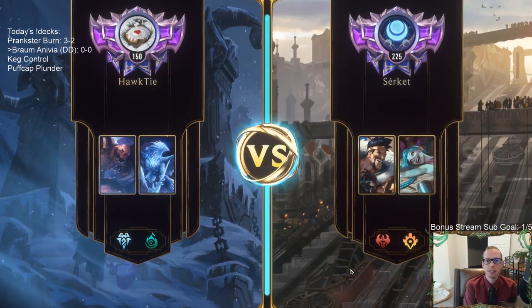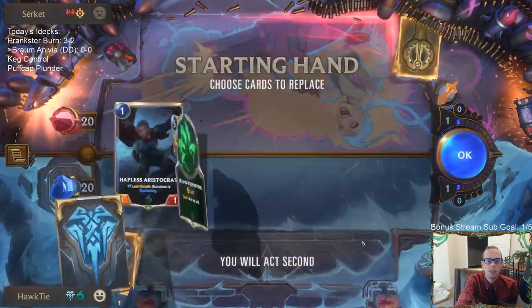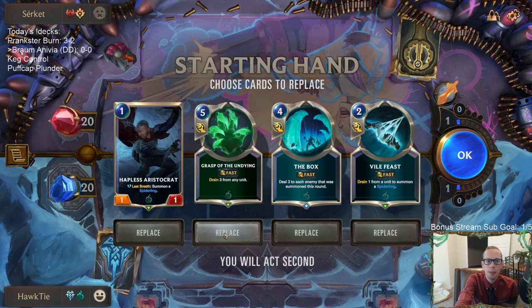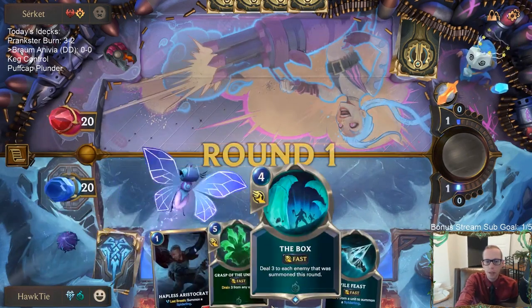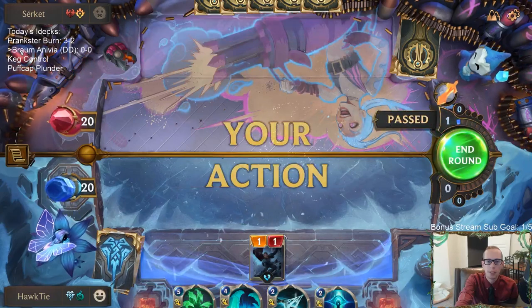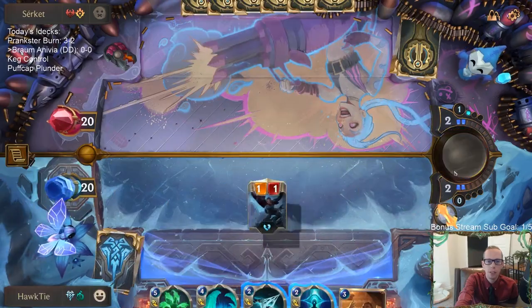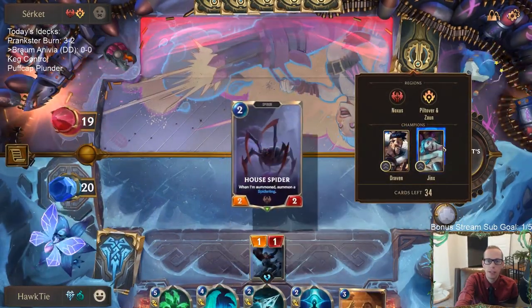Game 1: This is an aggro deck — a burn deck, discard burn. Their deck goes wide and our deck should hopefully stop that. We keep Grasp of the Undying. We're gonna try out The Box. The thing is, The Box does three damage and Grasp of the Undying does three damage — three damage is an important number because Draven has three health and Jinx has three health.